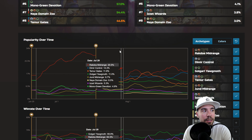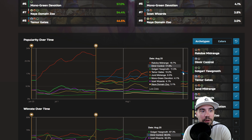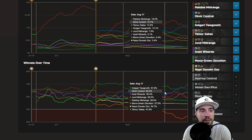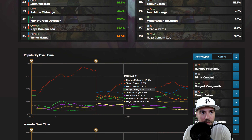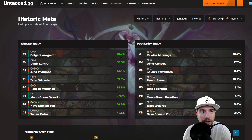Let's look at popularity trending over time — Rockdose, we did have Gates fall off a little bit, Dimir Control, and then Golgari Yawgmoth. Yawgmoth is at the top, with Dimir Control there as well. And Teamer Gates continues to fall off in terms of how it's holding up.